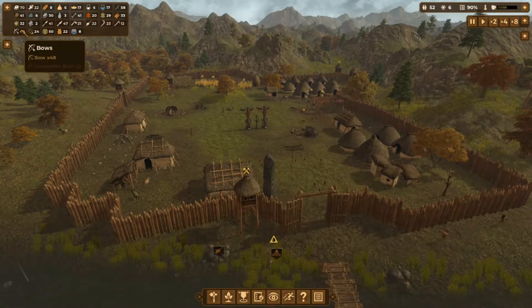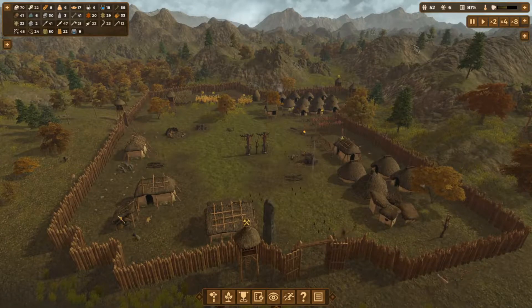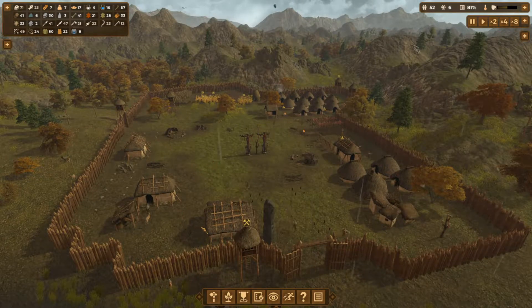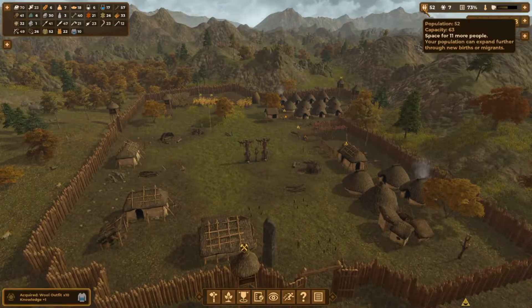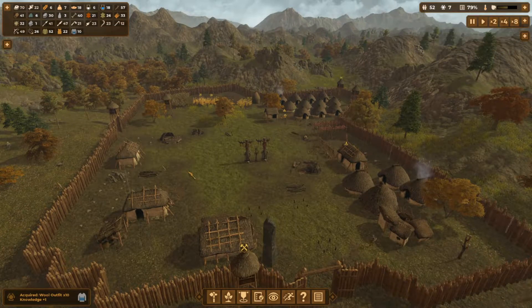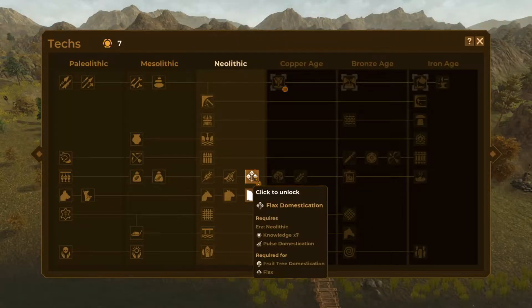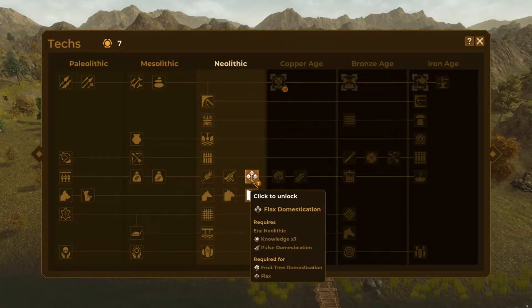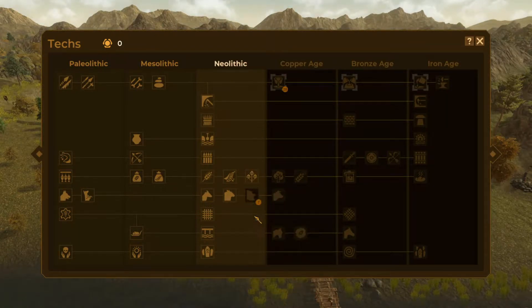Hi guys and welcome back to Dawn of Man, I'm RidzThe32. So last time we expanded our production a little bit, we now can make wool outfits which is going to be handy. We've just gained another knowledge point so we're going to go straight in and I think we're probably going to go for flax. I'm not sure, maybe pig later.